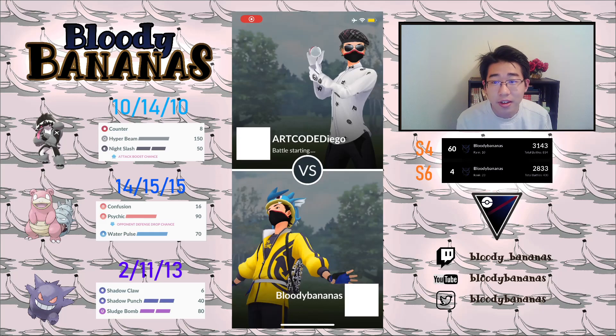Hi everyone, this is BladeBananas. How's it going? Welcome to another video. In this video, we're going to showcase a team that did really well for us last season. In season 6, we were able to climb extremely high to the front page of the leaderboard with this team of Obstagoon lead, Gengar safe swap, and Slowbro as a finisher.